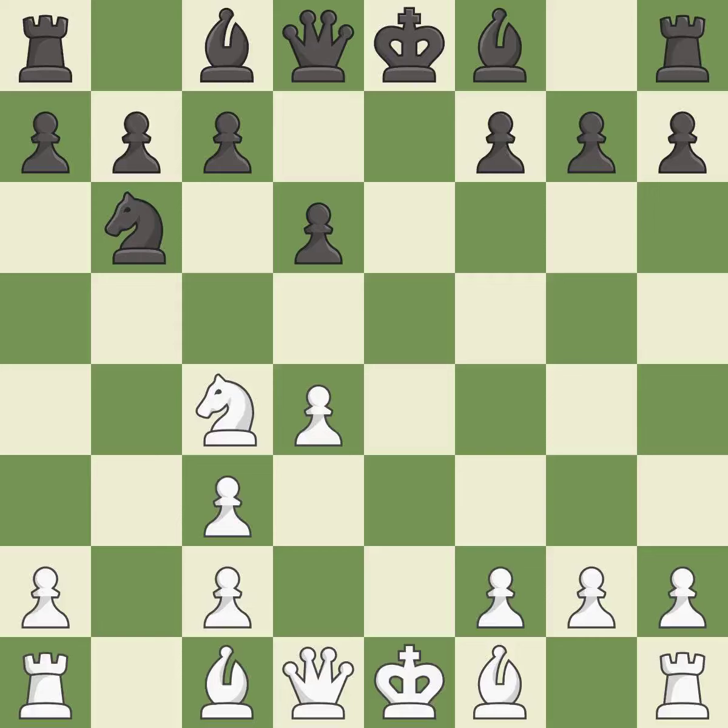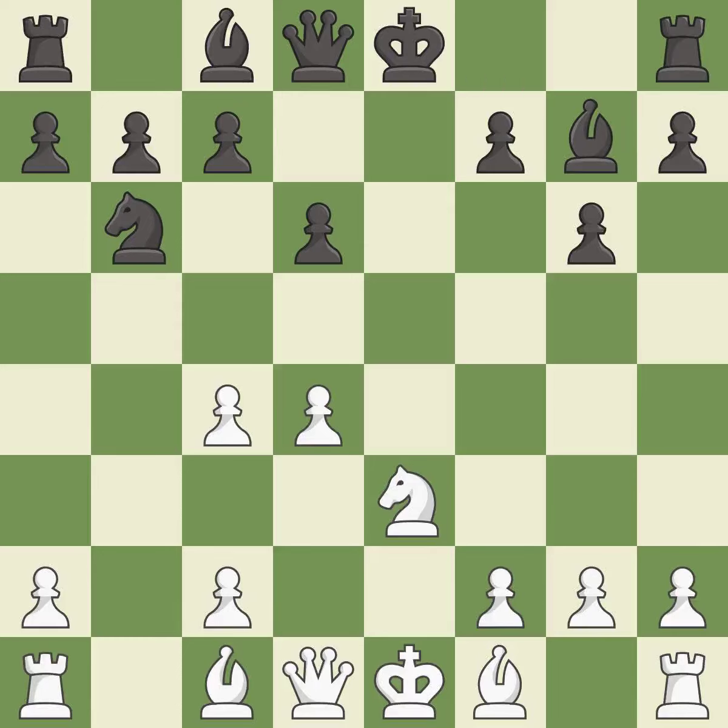This overlooks an opportunity to kick a knight — it is an inaccuracy. The next move is also not the right idea, another inaccuracy. The strongest option follows, though it ignores an opportunity to develop a bishop off its starting square, which is also an inaccuracy. The bishop is then developed, giving it scope on the long diagonal — it is best. One of the best moves follows, rated excellent.